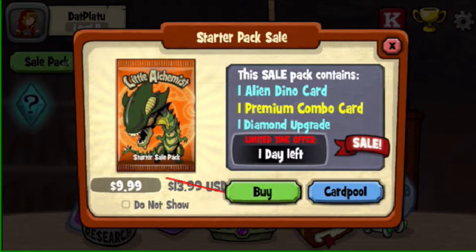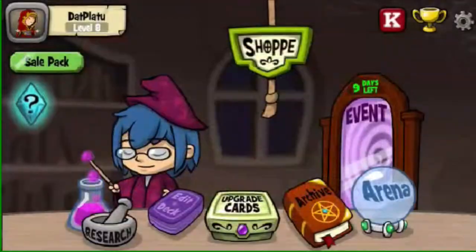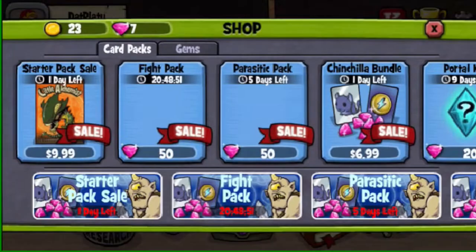The advanced pack gives you two diamond final forms, one gold combo card, and then the diamond upgrade. The reason why you want two of them is because to fuse cards you need two of a card, and diamond final forms are only useful when they're fused.